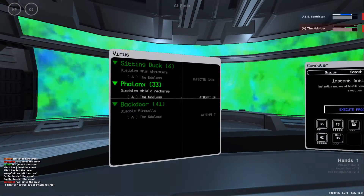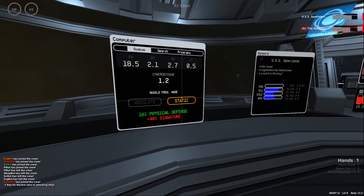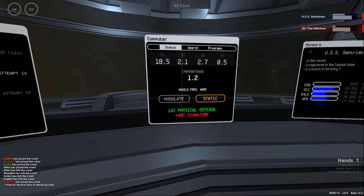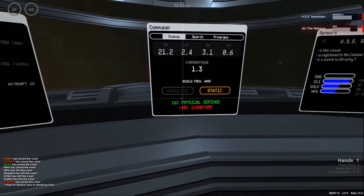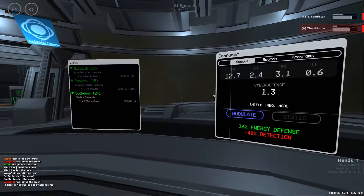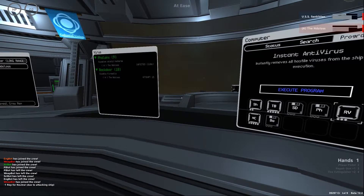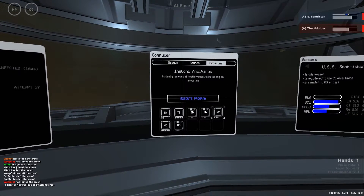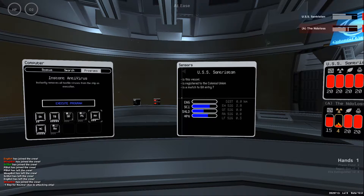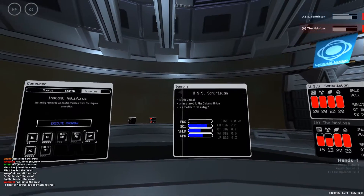One very special and important program is 'block long range comms.' As you can see in the bottom left, we're losing reputation for attacking a ship — and you also lose reputation if you're attacked and shoot back. The block long range comms program saves you from this reputation loss by blocking all communications. You can find this program randomly at the white dollar sign stations.